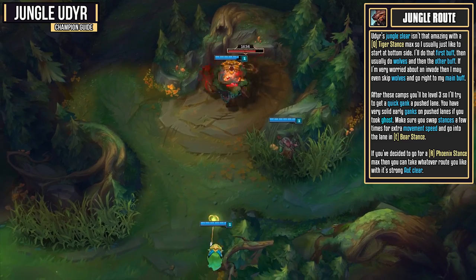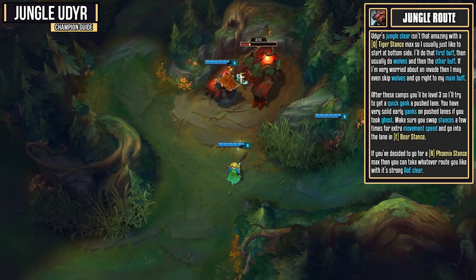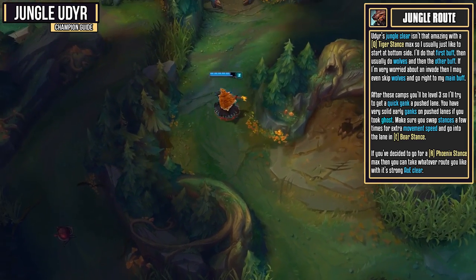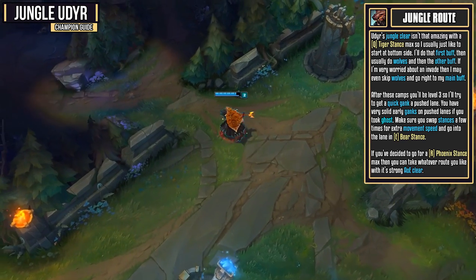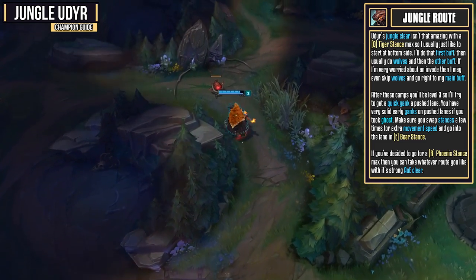Udyr's jungle clear isn't that amazing with a Tiger Stance max, so usually I like to start at bottom side. I'll do the first buff with a leash from my bot lane, and then usually do wolves, and then the other buff. If I'm really worried about an invade, then I may even skip wolves right off the bat, and go to my other main buff. Either way, as long as you do your blue and red buff plus wolves, you will be level 3, and usually I'll look for a quick gank on a push lane.